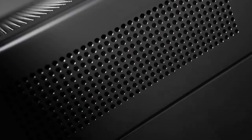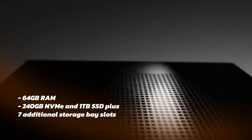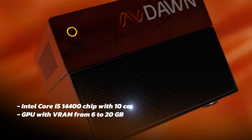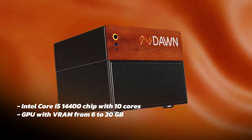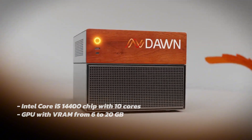The announced configuration of the Blackbox includes 64GB RAM, 240GB NVMe, and 1TB SSD plus 7 additional storage base slots, an Intel Core i5-14400 chip with 10 cores, and a GPU with VRAM from 6 to 20GB.